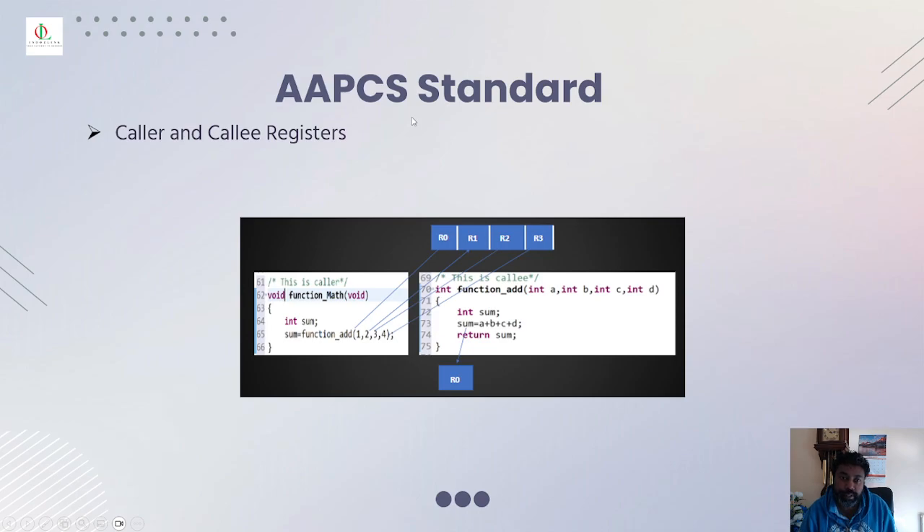To understand more about the AAPCS standard and caller/callee registers: by default inside the function the four arguments are seated in R0, R1, R2, R3. If you need more arguments, you can save them in external RAM. The results of these registers will be stored in the callee function, and R0 will hold the popped result — all results are shown according to the AAPCS standard.